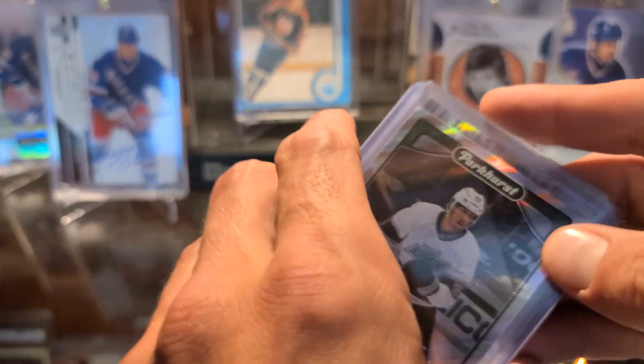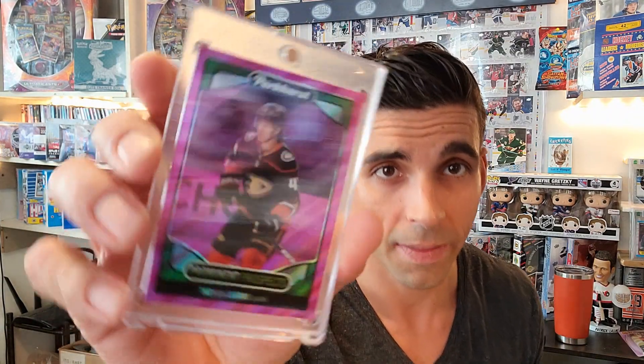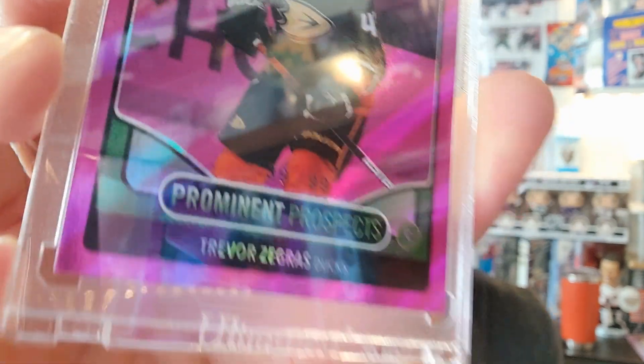If you enjoy hockey cards, we have mystery packs on our eBay store — the link is in the description. Check us out on Instagram, subscribe, like, all that good stuff. One thing I wanted to point out while looking at the Z-Grass card — it's not actually pink, it's purple — I'm apparently colorblind. And it's numbered because it's got a /99 on it, so that is even cooler! I looked at some sold eBay listing prices and the base chrome prominent prospect sells for around $5 to $25, so my guess would be maybe $50 to $80 for the numbered parallel. I'm not planning on selling it anyway — it's going in my collection.